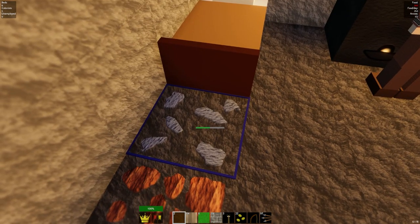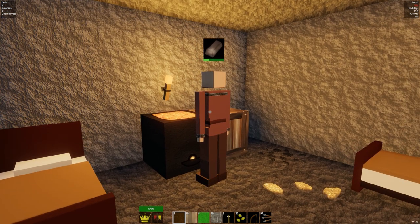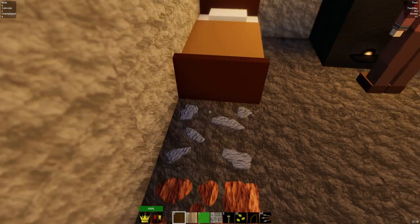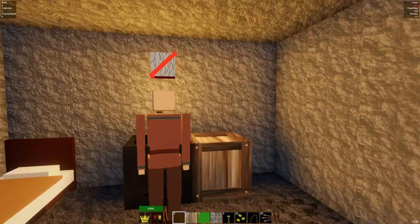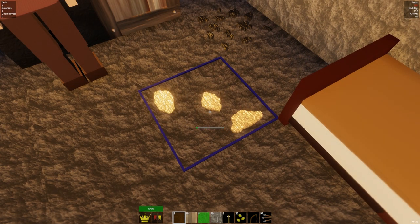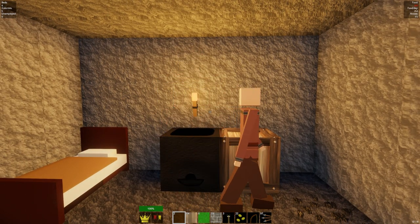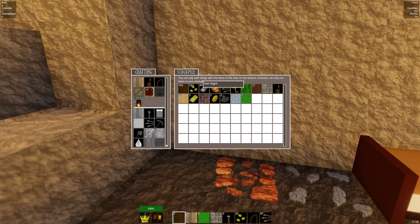I can do it again and hit this guy, so he'll smelt that. He's going to smelt an iron bar. And then this is clay, so he won't do anything with clay — oh wait, now he's making something out of clay, and this is the brick. And then he goes up there and makes a gold bar. So it was working out quite nicely.